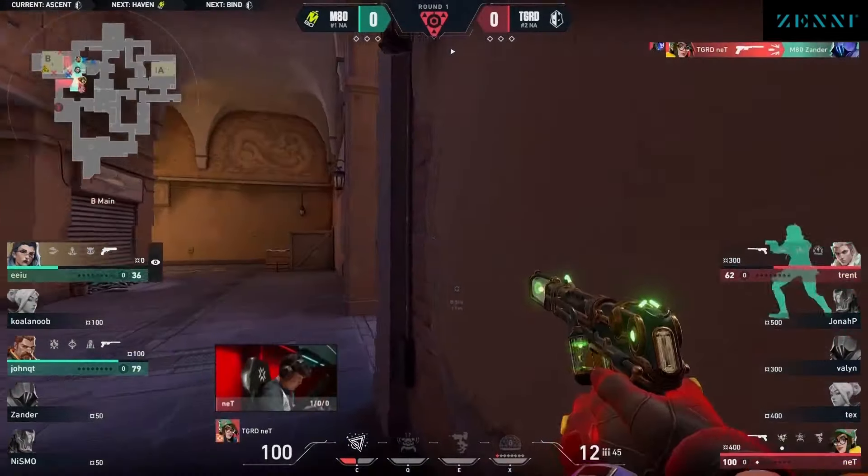Now there's information for the guard that there are two members playing inside of B main. But how do you clear this out? Someone's got to hit. EU provides the first, not the second. Now the 1v1.